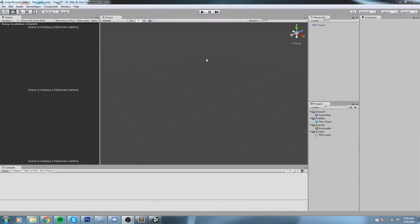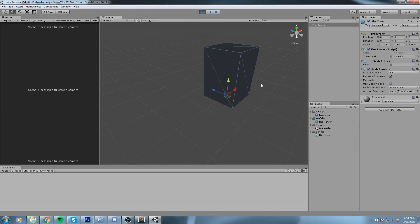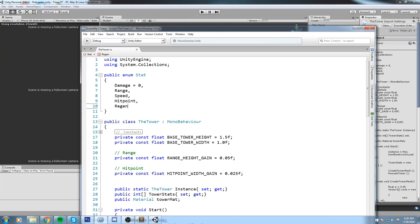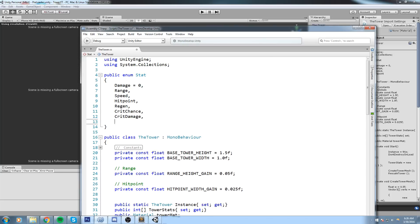Welcome back. Last time we had a tower building itself using code — we instantiate all the vertices and link all the faces together. It also rescales itself depending on the skill level. Today we're going to be adding some more skills: tower regen (HP gained per second), crit chance, crit damage, and a luck component so that if the tower is luckier it might drop more resources on a kill.